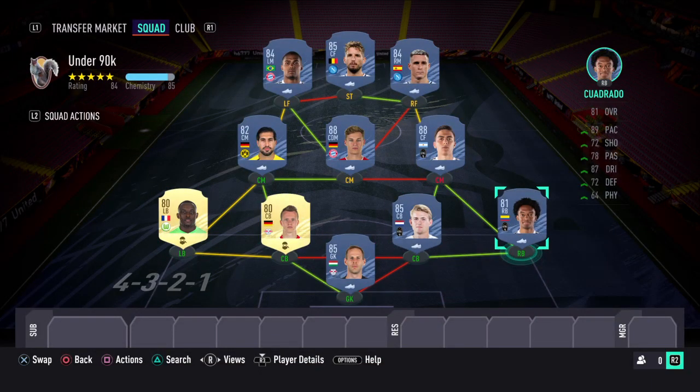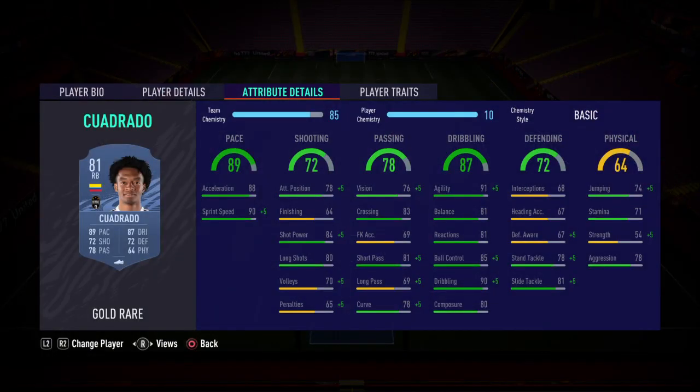At right back, I've gone with Quadrado. Put a Shadow on this card — pace gets well over 90. Passing is good and crossing is excellent. Dribbling is really, really good; he'll get down the wing just like any left winger would, even though he's a full back. Defending is not too good and will need boosting with the Shadow, and physical isn't great either. But all in all, this is a decent card and for the price you can't go wrong.